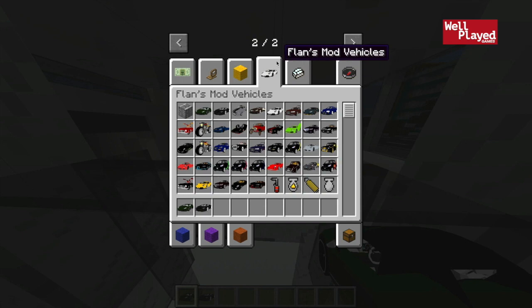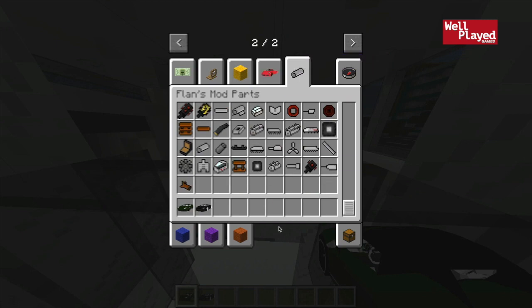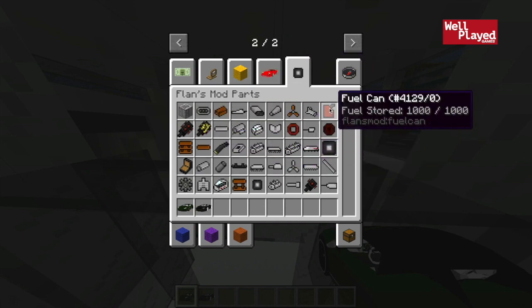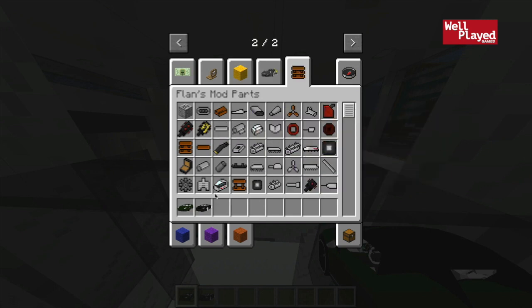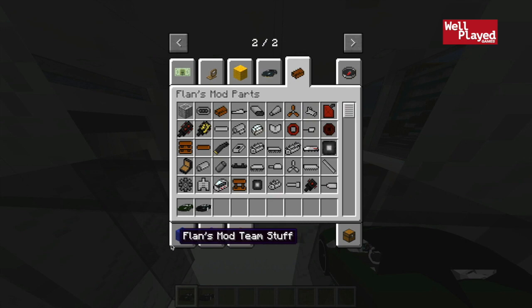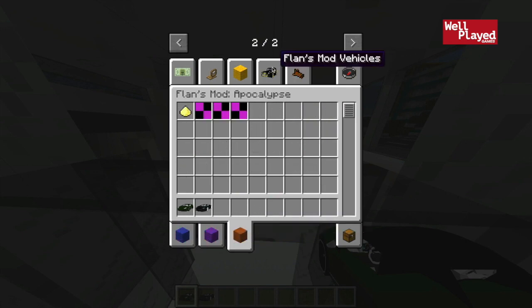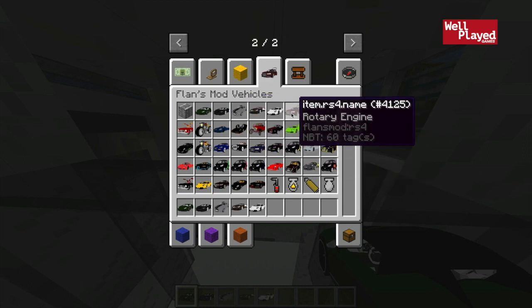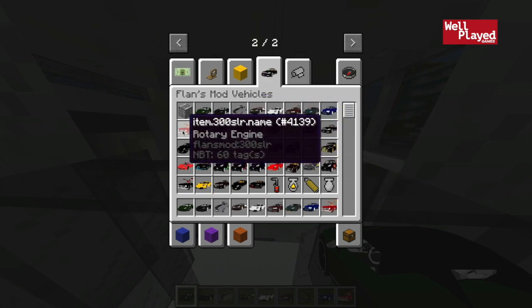Here's an overview of the whole mod. This is actually the Flans pack, which comes with some guns and stuff which I don't have working right now. I'm not sure how some of these items work - there's a metal cockpit item which maybe isn't for cars. There's also a bunch of other stuff that's not working. But here's an overview of all the cars - I'm going to go ahead and grab them all and place them down.